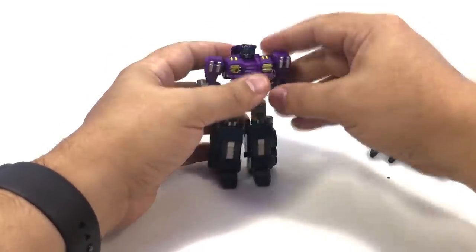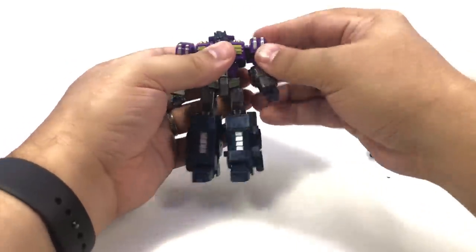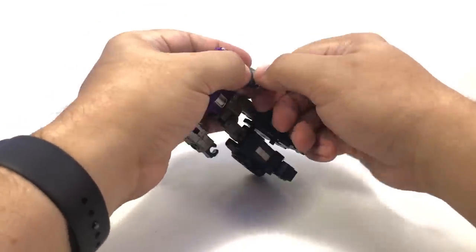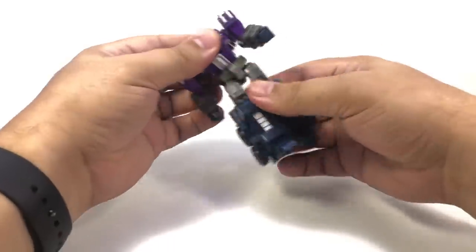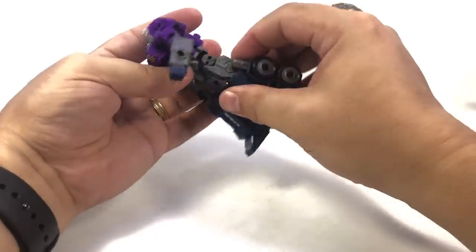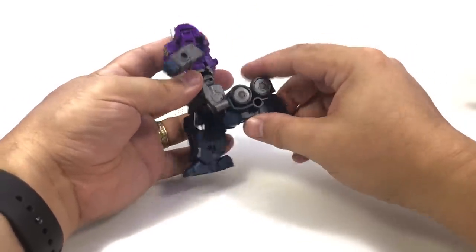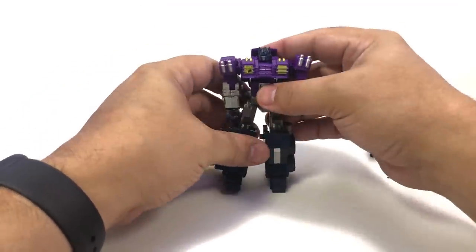Ball-jointed head, ball-jointed shoulders to a limited degree — sometimes this hinge doesn't tab in as well, tabs into the wheel up here. Bicep swivel, 90 degrees on the elbows. He does have wrist swivel, which is nice. Waist swivel, ball-joint hips, thigh swivel just below the ball joint although it's difficult to get to work. Decent 90-degree knees, and some front-and-back and ankle tilt in the feet.